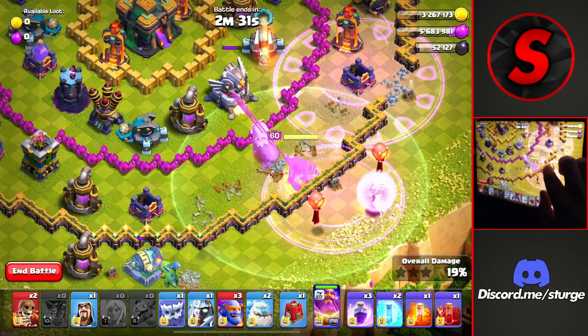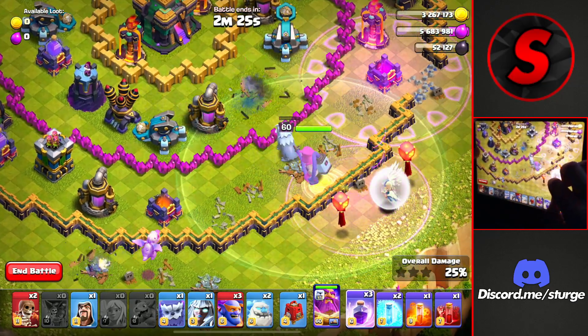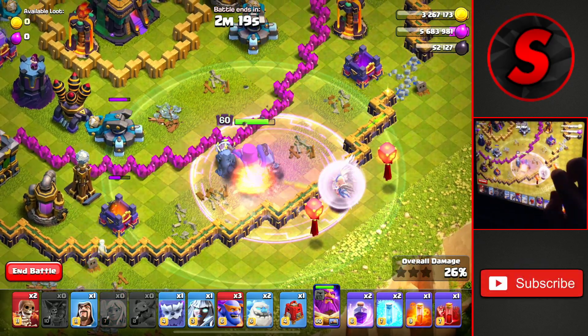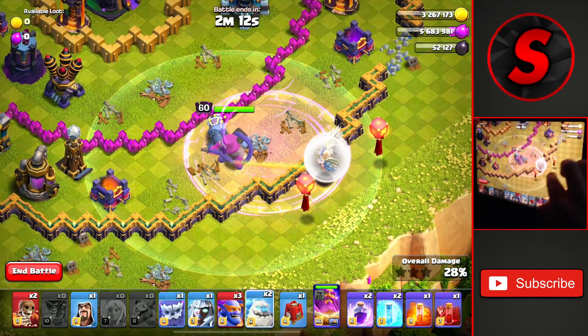We'll wait for the warden to take out the eagle, the scattershot, and the spell tower. We're going to have to drop another raid spell here in a few seconds as this first one fades off, and we'll drop it right about now in the middle of the warden and the healers to get him back up to full health and wait for that scattershot and spell tower to go down.